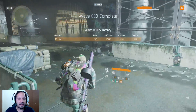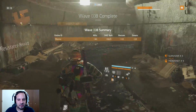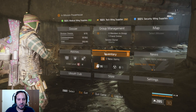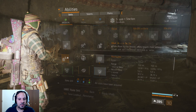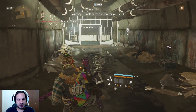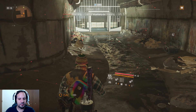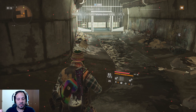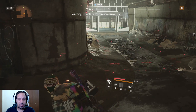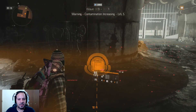The next round has a contamination anomaly. When there's contamination I always switch to my heal bag. I actually don't need it much due to my Striker set and the Predatory perk on my gun — as I kill mobs I get healed. But it's a good habit to equip it anyway during contamination waves.